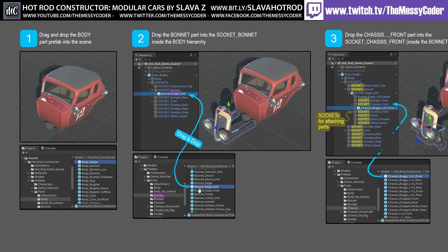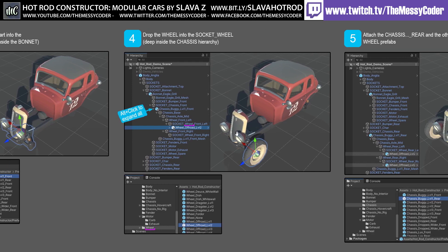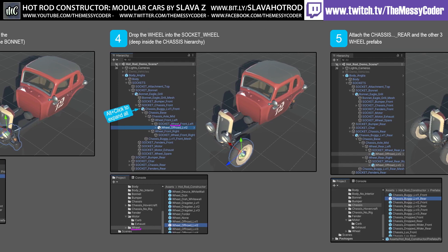If you dragged in the bonnet eagle grille onto your socket that says bonnet — it's a bit obvious that you've got a socket called bonnet — you drag in your bonnet to it. Slava's doing it for you. And if you open up the bonnet, you'll see a load more sockets. What do you think is going to get onto the chassis front socket? That's right, it's a chassis — that's the front. It could not be easier. Well, it could if you clicked on a WYSIWYG editor that did it for you, but you just drag them in.